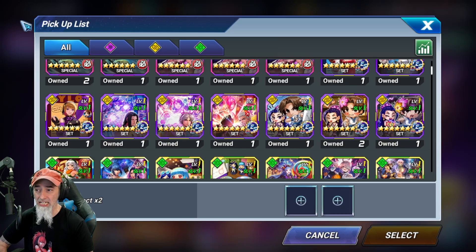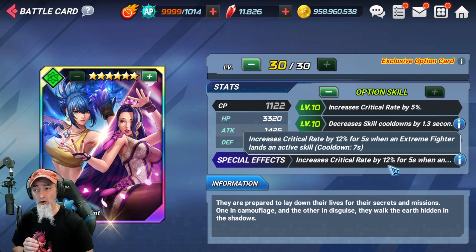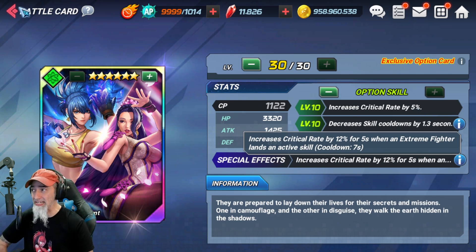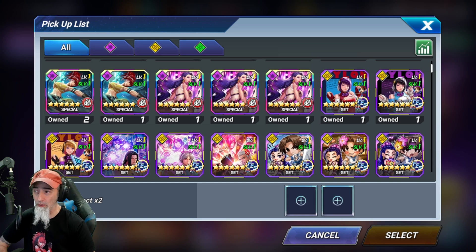This is a very op set especially for attack type fighters, and this card is great for characters that can't max out their critical rate. 12 percent plus another 5 percent is 17 percent critical rate, which means you'll pretty much be landing critical hits over and over, especially with characters that do tons of hits. It's a very op option card. If I had to rate from best to worst, I'd rate this card set as actually being the best — granted it's specifically only for attack type fighters, but it's just a super strong set.